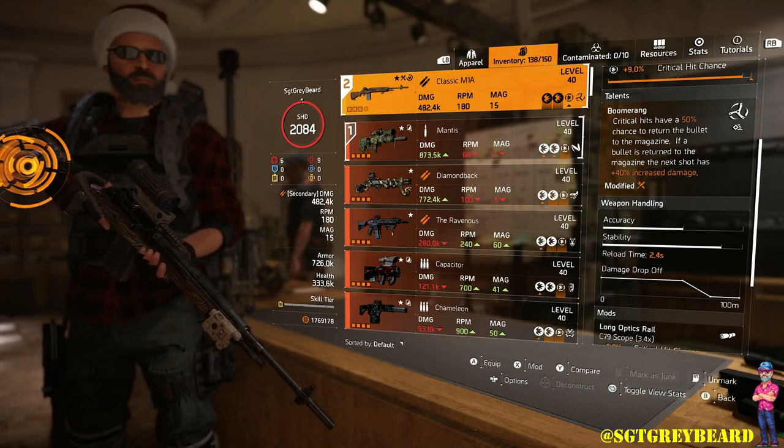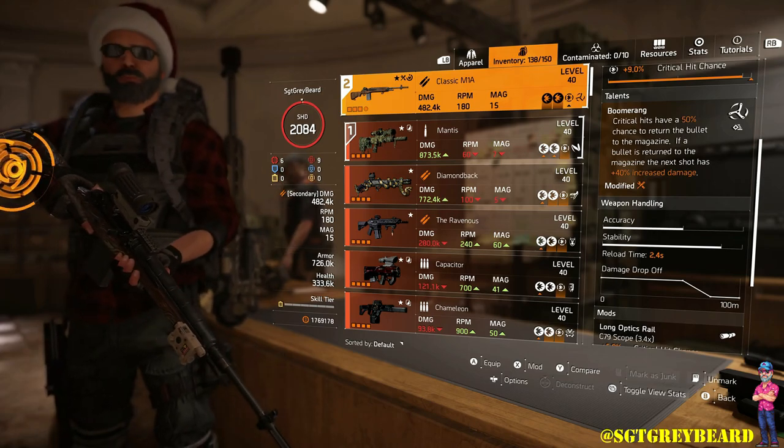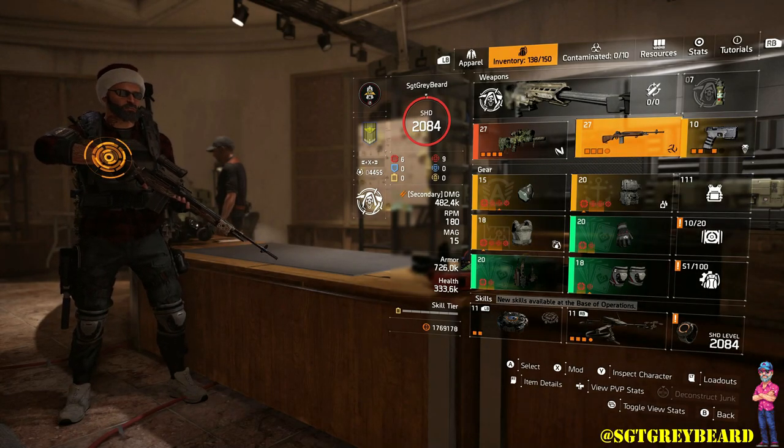My secondary weapon is the Classic M1A with the talent Boomerang on it. With that talent, critical hits have a 50% chance to return the bullet to the magazine, and if a bullet is returned to the magazine, the next shot has 40% increased damage.